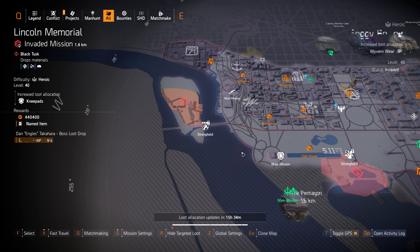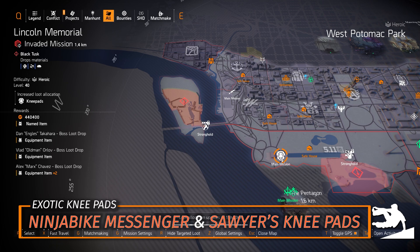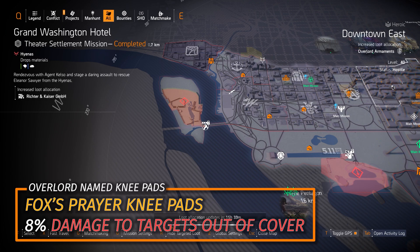For normal targeted loot, starting with Knee Pads at Lincoln Memorial — you got two exotics: the Ninja Bike Messenger Knee Pads and Sawyer's Knee Pads, both great for their own builds. The Ninja Bike Messenger is run-and-gun: vaulting cover-to-cover gives 25% bonus armor and instantly reloads your equipped weapon. The Sawyer's gives 1% weapon damage per second while standing still, up to 30%. You can also farm for Fox's Prayer Knee Pads with 8% damage to targets out of cover — multiplicative damage — but I'd highly recommend farming Overlord in Downtown East today for that.